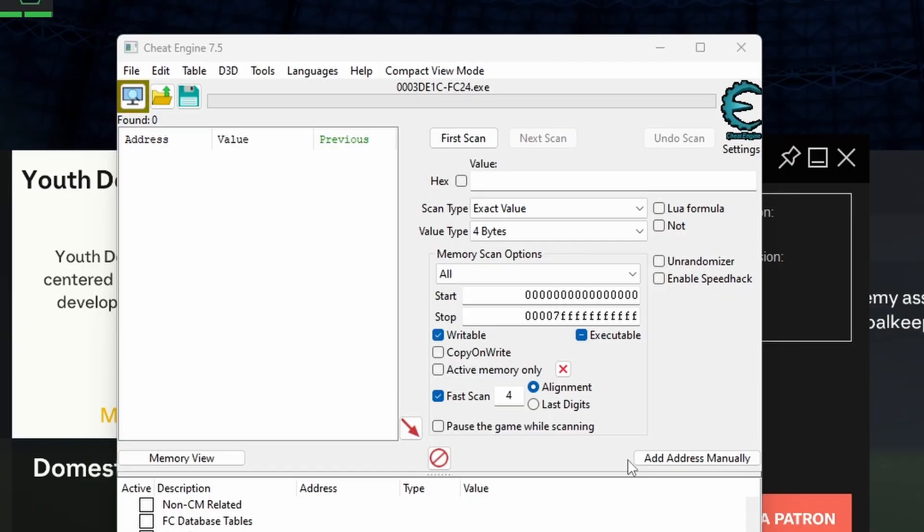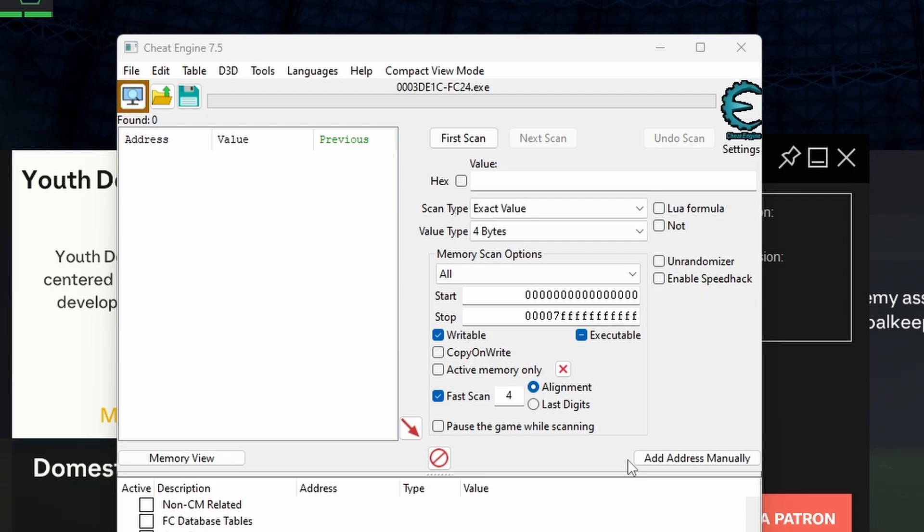For this, you're going to need something called the Cheat Engine. It is very easy to download and it looks like this — quick and simple. You're going to need it with the live editor and the cheat table as well. I will leave all the links to this down below if you are playing on PC and you haven't touched it.